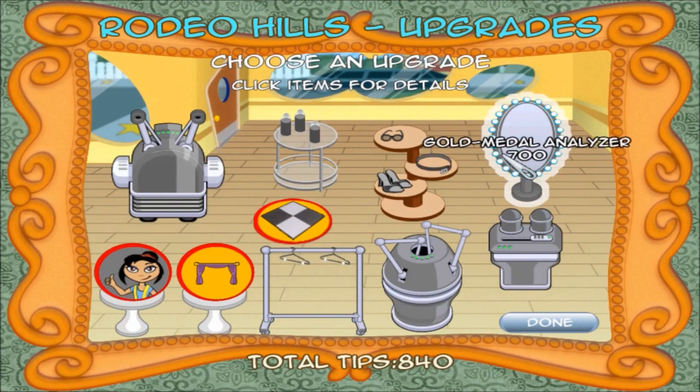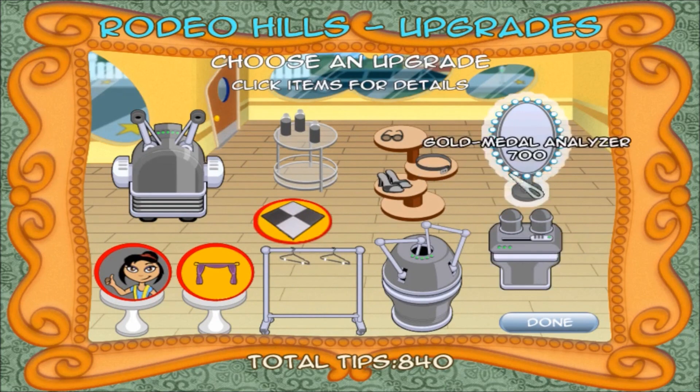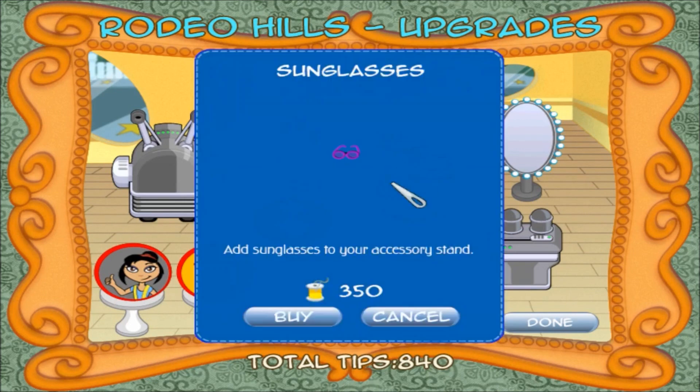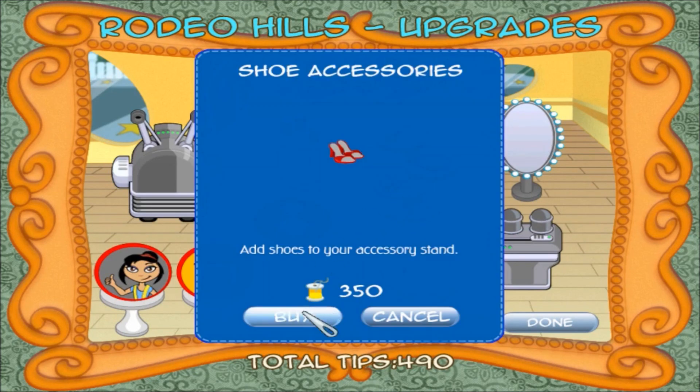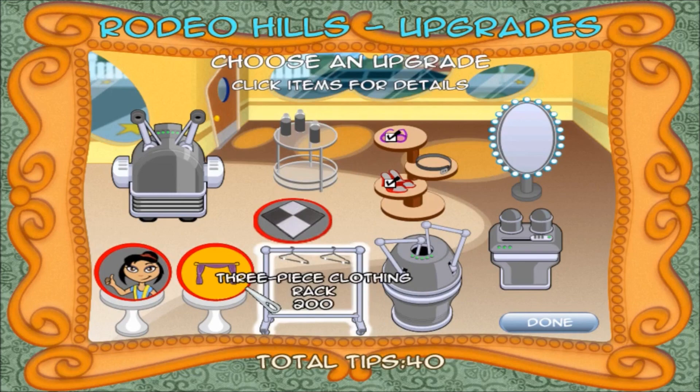Good job, and I didn't lose a customer for once — served 22 people, 840. Could upgrade my speed, could decorate, could do another rack. I probably do need accessories too. Let's do accessories so then at least I get extra cash that way too. And we can upgrade the floors.